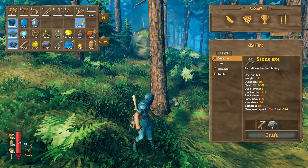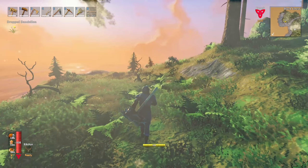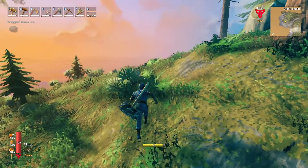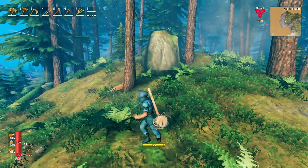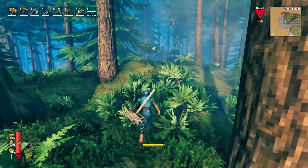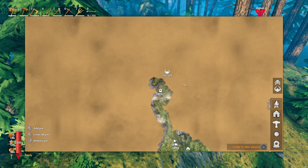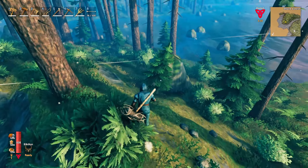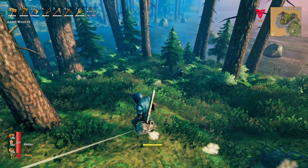Welcome to Valheim. I began construction of the moat. I'm gonna have a double fence all the way around but I need more wood, so I'm gonna have to do some serious work. I started it and I'm not gonna finish right now because I want to go and explore. I already connected this portal but I still haven't found the elder location, so I think I want to go there and see where it is.